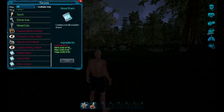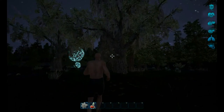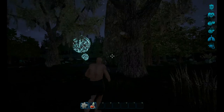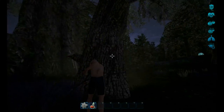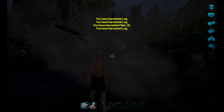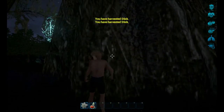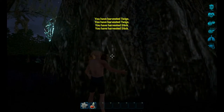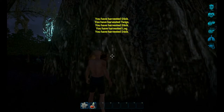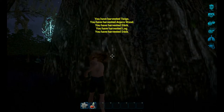We need just a bunch of logs now. Let's check this tree - I think it's going to be exactly what I figured. This tree should be anjara wood - yes, anjara wood. And this big one is anjara wood too. So there are different kinds of wood in this game - that's kind of neat, very cool.